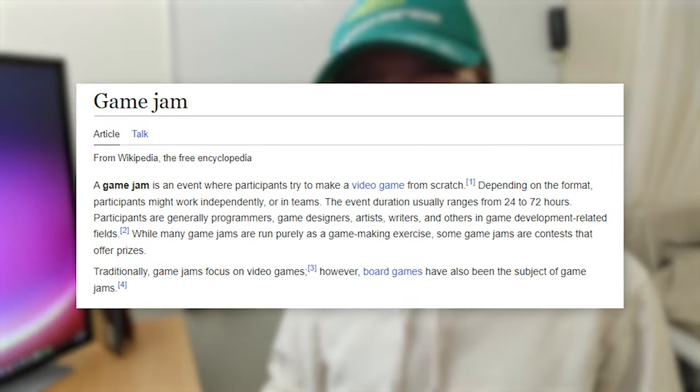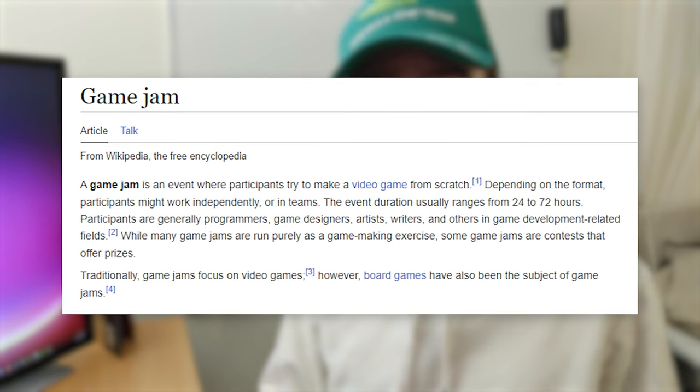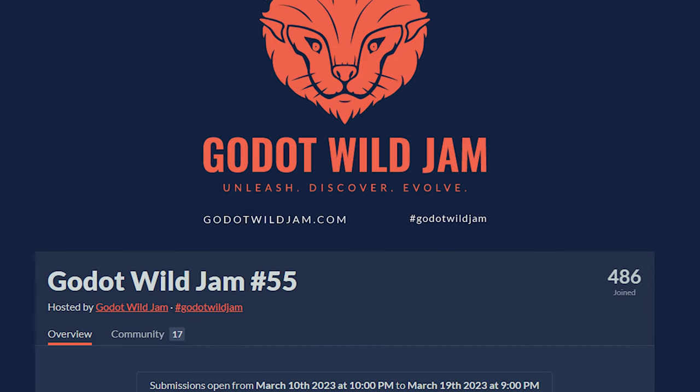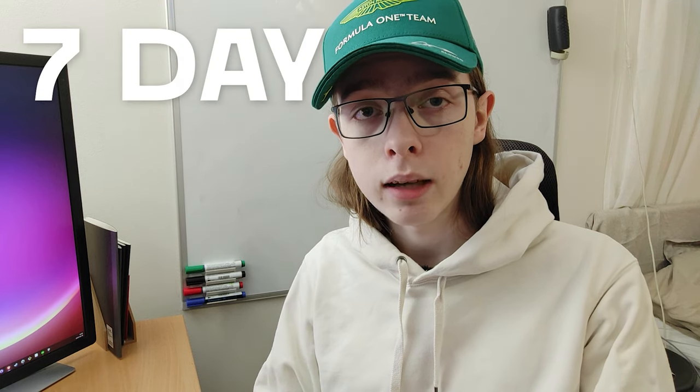A game jam is typically a timed competition where under a set time limit you have to make a video game. They usually have specified restrictions such as a set theme or a required set of technologies to be used. For this jam all that was required was that it be made within a seven day time period, and I decided to use Unity.